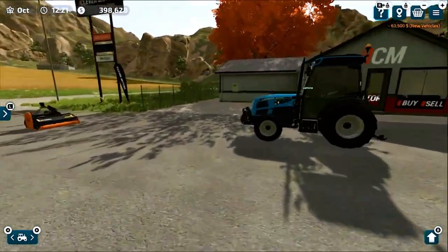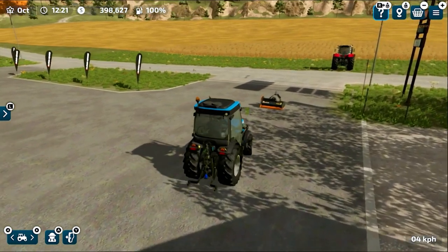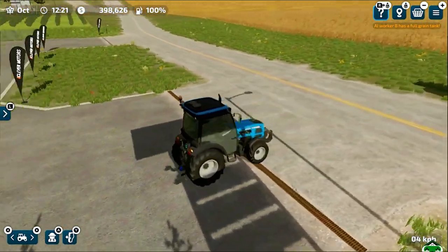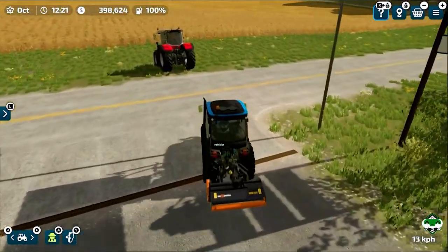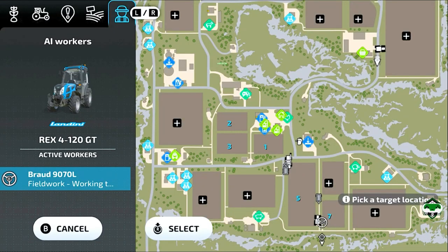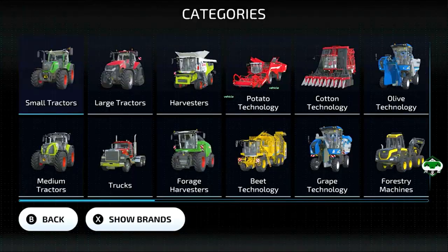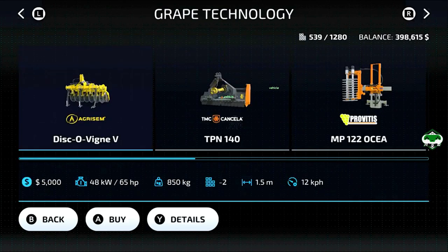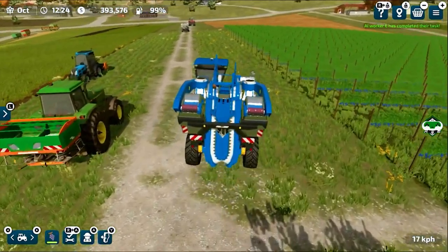Next you need to go to the shop and buy a smaller tractor that can move in between the rows of grape vines, and buy a mulcher. We've bought the Landini Rex 4 GT, which is a compact tractor to move between the grape vines. We also go to Grape Technology and buy a mulcher. We'll direct a worker to take the equipment to our field. We also need to buy a cultivator to cultivate our fields — I'll show you when it should be used.